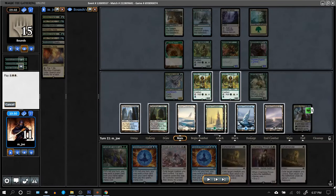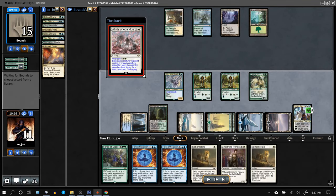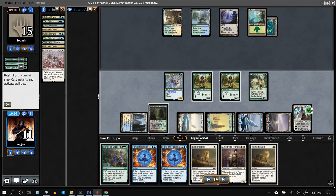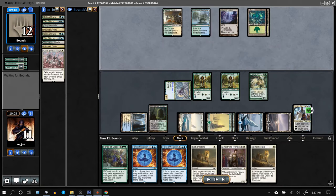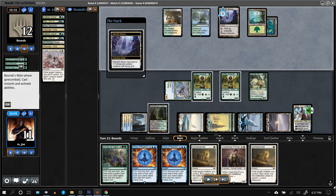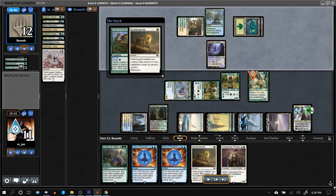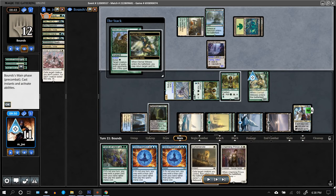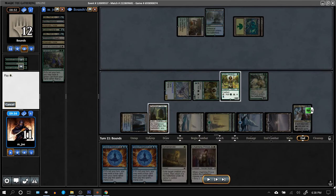Charming Prince. Going to cast Winds of Abandon and wipe their board — they're still at 15 life, takes a few attacks. Still have two Hierarchs up to cast Ephemerates. If they attack big with Ink Moth, I can Ephemerate, get a green spell, and pitch it to Force of Vigor. They try to go for hexproof on the Ink Moth but can't do anything at instant speed — Teferi freezes everything. I grab a Coiling Oracle, pitch it to Force of Vigor, blow up the Ink Moth Nexus. There's literally nothing they can do because of Teferi.